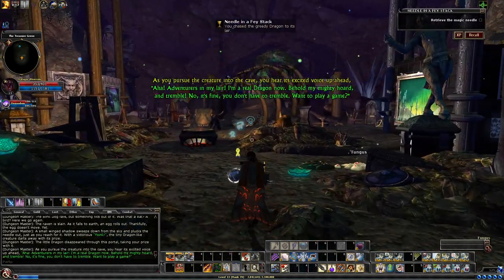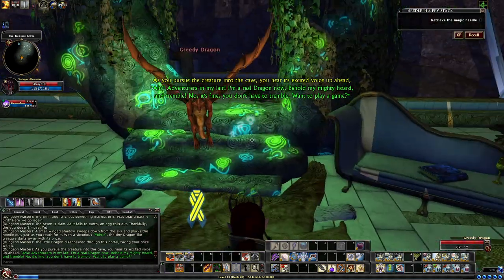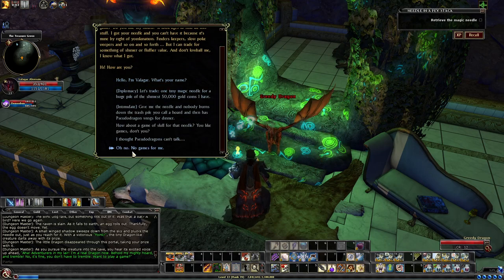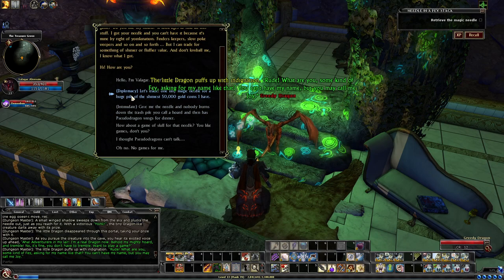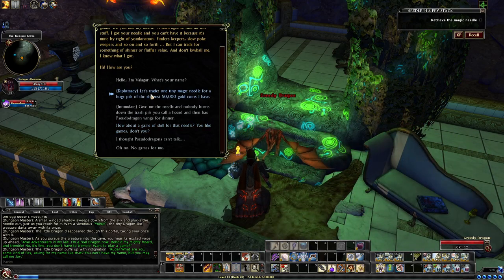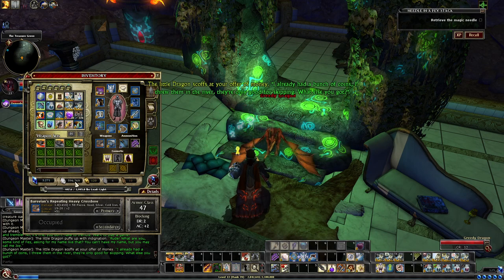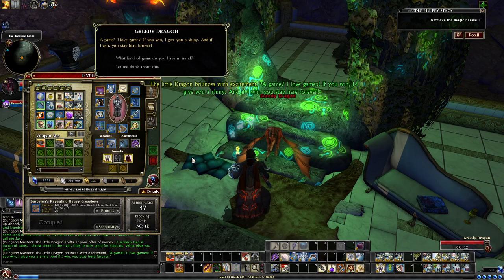Inside the archway, he's going to start off at the very top of his pedestal. You can talk to him — it doesn't matter what option you select other than 'No games for me.' If you say 'I'm Valigar, what's your name?' he gets a little happy; diplomacy brings up random speech. Ultimately the only way to progress is to ask him for a game of skill. Even if you wager your cash, you don't actually use your money.